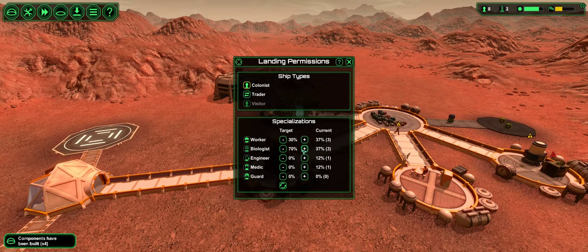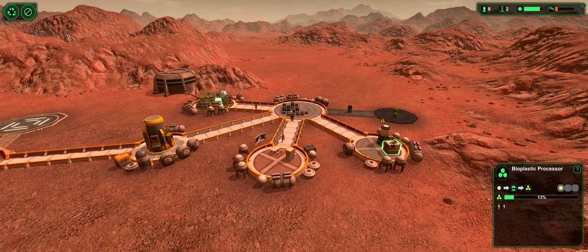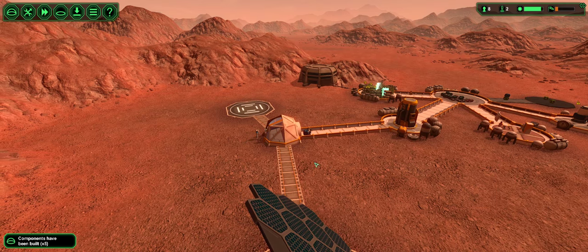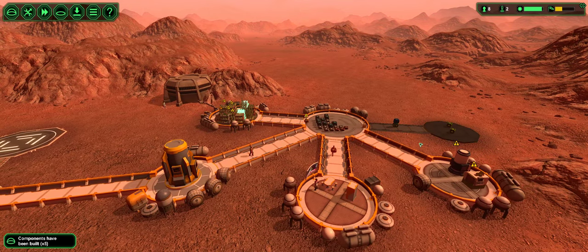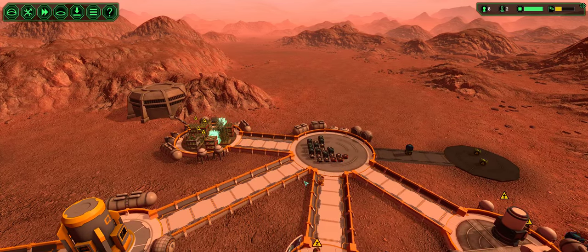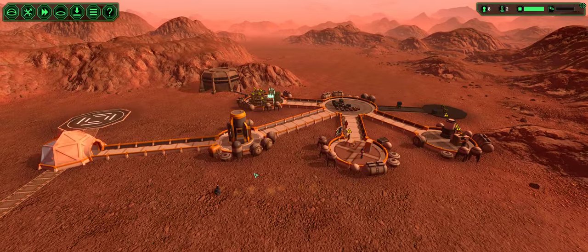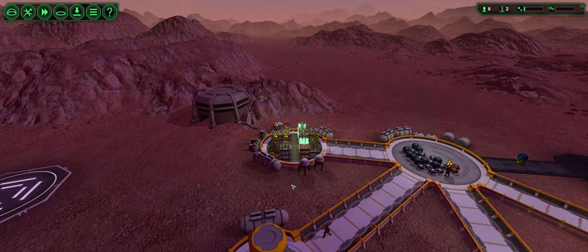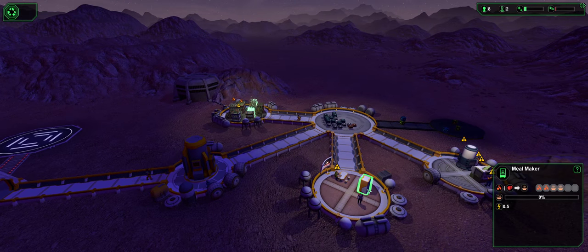Gonna need a lot of biologists. Now that these guys are working, we're out of plastics. That dorm is almost done. We're running low on food, though — really low.